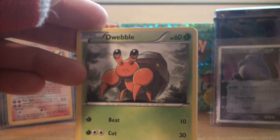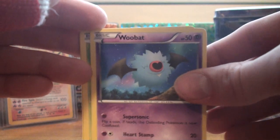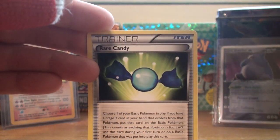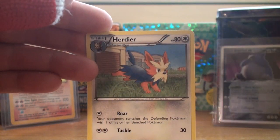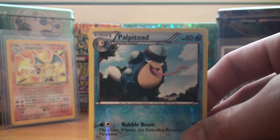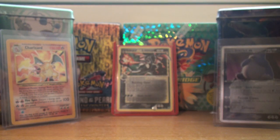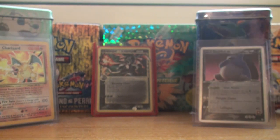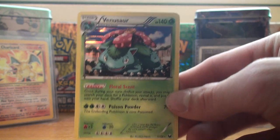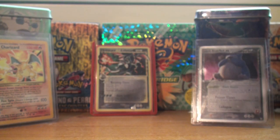We've got Lillipup, Dwebble, Plusle, Woobat, Bulbasaur, Sableye — nice card, I'm going to set that off to the side — ooh a Rare Candy, I'm going to set that off too, and Herdier. For the reverse, ooh Palpatoad — nice, I actually don't think I have that reverse yet in this box. And the rare — oh yes, beautiful — Venusaur! Very, very, very nice, I needed two of these for sure, so that's my second one.